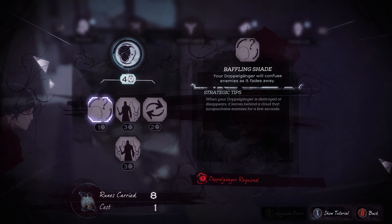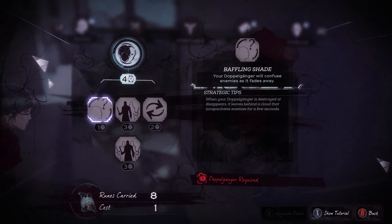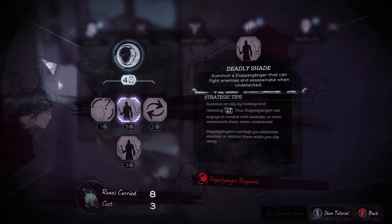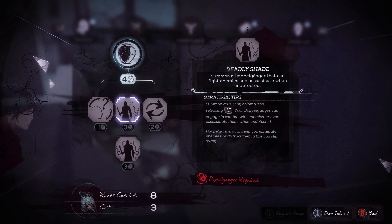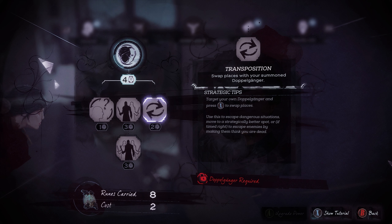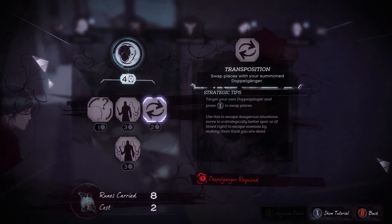When your doppelganger is destroyed and disappears, it leaves behind a cloud that encapsulates enemies for a few seconds. There was a cloud in the DLC in the first game where you could throw it — I can't remember the correct term for it. If you throw it on an enemy they will forget about it afterwards. This one will just encapsulate them for a small while. You can also summon a doppelganger that can fight enemies and assassinate when undetected — that's the fighting doppelganger. Use this to escape dangerous situations, move to a strategically better spot, or escape enemies by making them think you are dead.